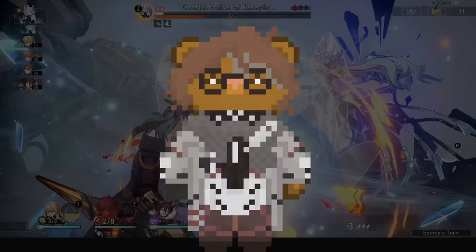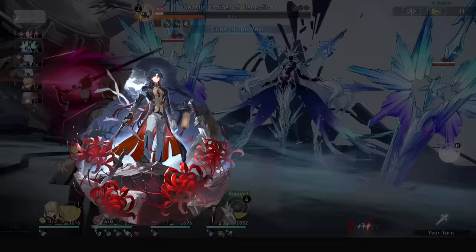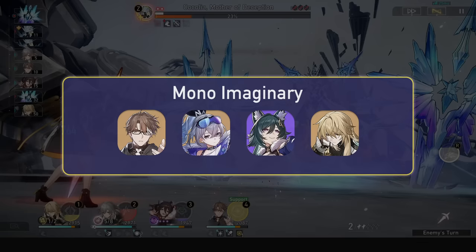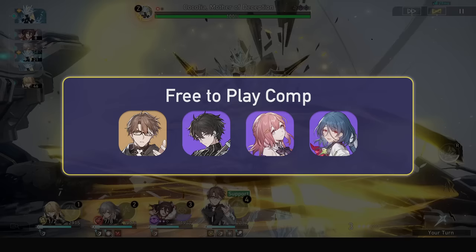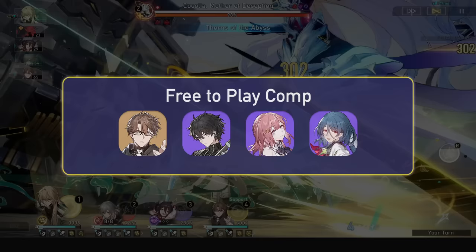Some anti-synergies are DoT units like Kafka, Sampo, and Luka that don't want enemies being delayed, and Blade and Clara who want enemies to take turns to hit them for counter damage. For team comps, Mono Imaginary is my favourite: Yukong, Silver Wolf, Welt, and Luocha. This provides huge damage amp for Welt and into all quantum-weak enemies you guarantee the imaginary weakness, doubling the enemies you can face. A Bronya team is good too. If you want to run Dan Heng, Welt, Dan Heng, Asta, and Natasha can be a great free-to-play team — your speed goes insane, Asta buffs both DPS, enemies won't take turns due to slows, and Natasha can solo sustain just fine.